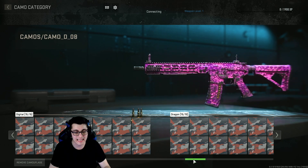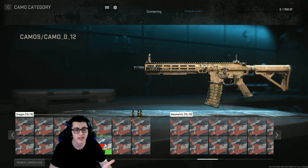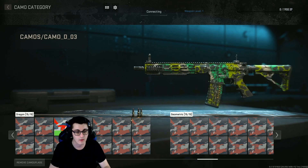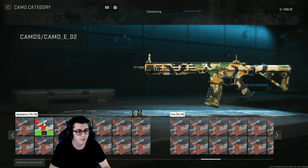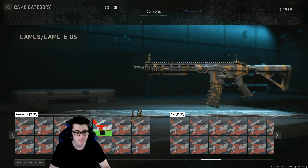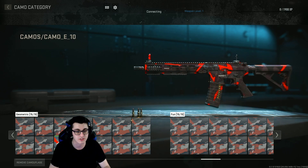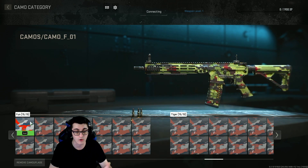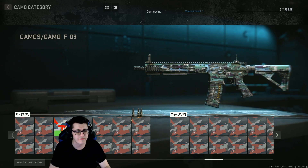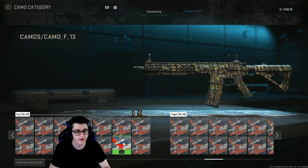I'm definitely going to be doing a series going for each mastery camo. I'm probably going to save that grinding for around Christmas break — when devs go on vacation right after Season One Reloaded — and once they drop all that content we'll be left with just what we have for a couple of weeks before they come back for Season Two. Here's the Geometric category, another 15. Some decent ones in there — and then the Fun category, another 15. You've probably seen other videos go up on YouTube of this menu glitch; I was waiting until I got the green light.